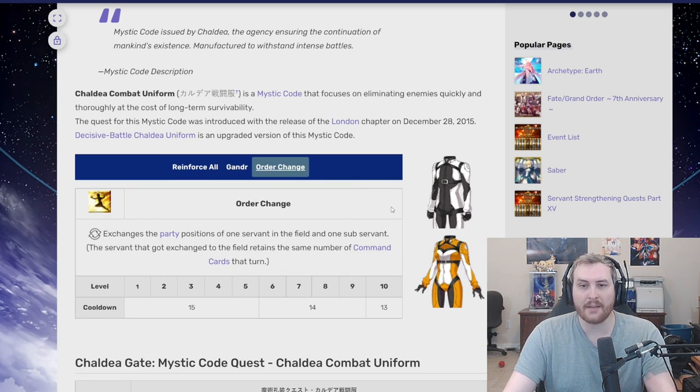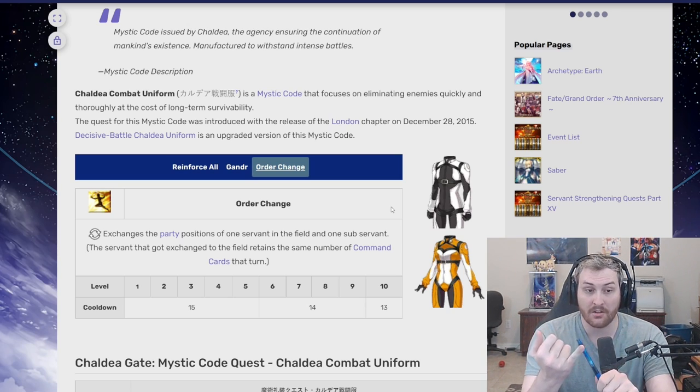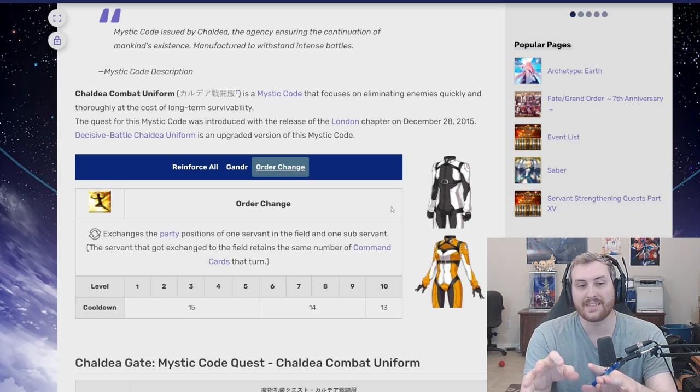The crème de la crème — the absolute reason to use Plugsuit — is going to be its third skill, Order Change, which is 100% an amazing skill. This is probably one of the most powerful skills in the game, because it's one of the only ways to change your party makeup. You normally have three people on the front line and can't access the people on the back line. Plugsuit allows you to rotate that party composition without killing someone — something that Chen Gong and anyone with a scapegoat-type skill like Kiritsugu can't say.